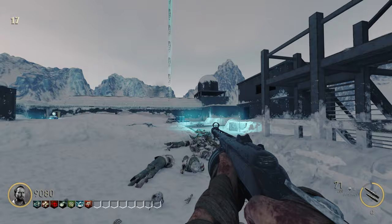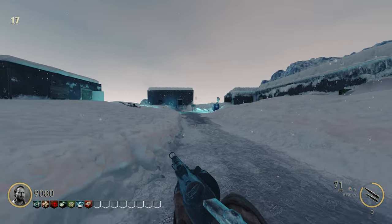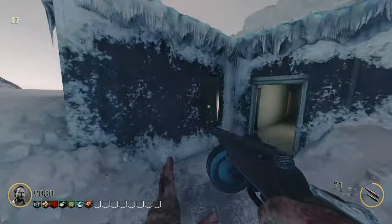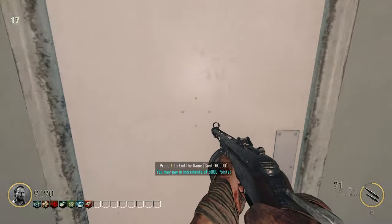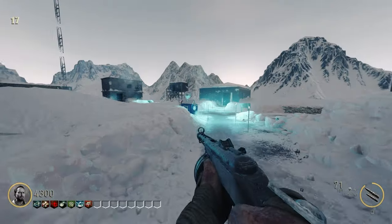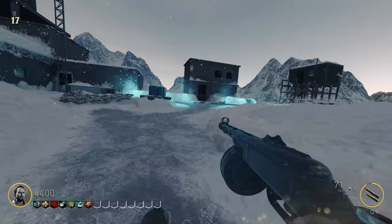Now that we've shot all the tombstones, notice that you have extra perk slots for every tombstone that you've shot. To buy the bible ending, make your way into the facility and come up to this door right here. You can either buy the bible ending in increments or all at once — it's up to you. I hope you guys enjoyed this video and I'll see you in the next one.